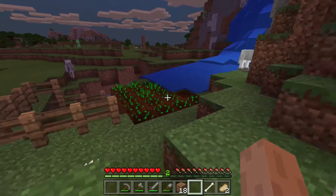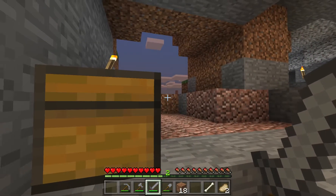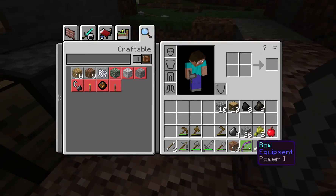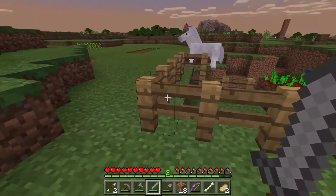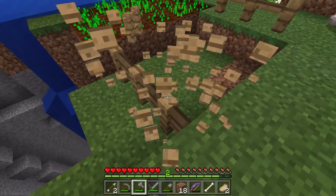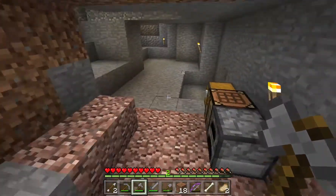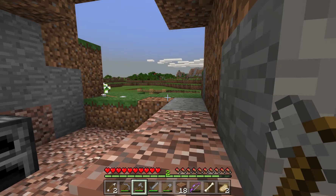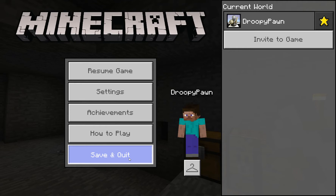That skeleton wants to shoot at me. Sometimes skeletons will drop a bow, and the skeleton dropped a bow right on cue - it's a Power 1 bow. But it wasn't very healthy. The horse just went right by the fence. It looks like the sun is coming up, so I think this is a good time to end this video. Until next time, this is Droopy Pawn - thanks for watching. If you enjoyed watching please leave a like and maybe subscribe. Droopy Pawn signing off!